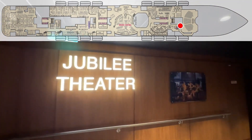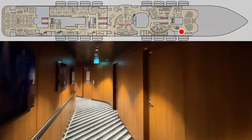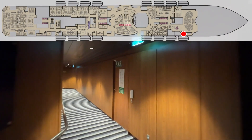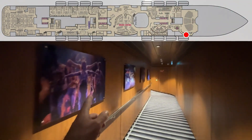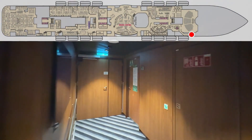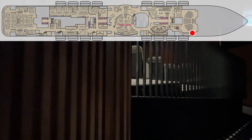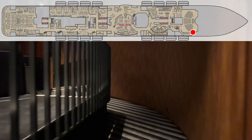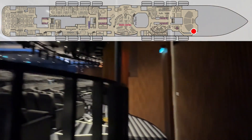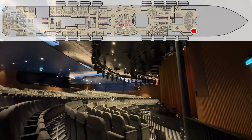As we continue on, there's the Jubilee Theater. We'll show you what it looks like — kind of a nice long wraparound. We've got pictures of different shows that happen on the different ships through the years. And as you can see, it's completely closed. But if we open it, we'll sneak in — they're in here cleaning. So here's your theater, here's your stage. We'll try to sneak in from up top so you can have a better look.